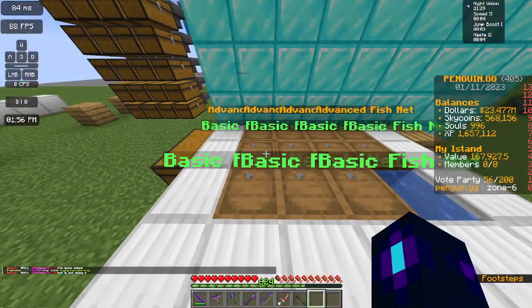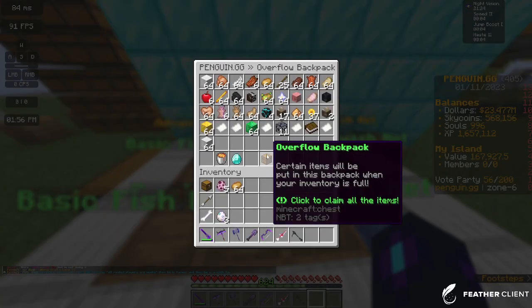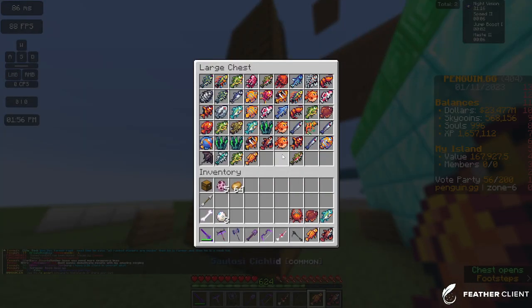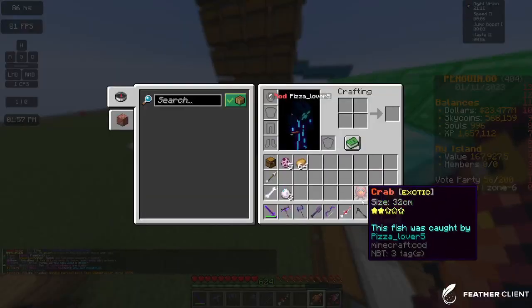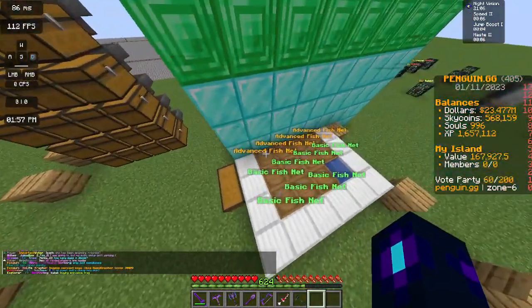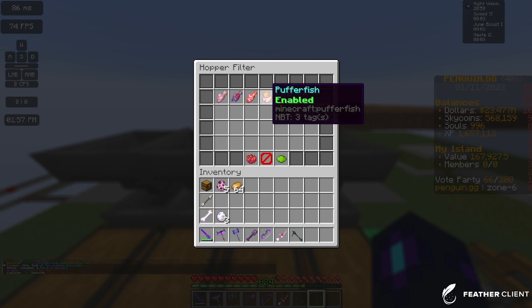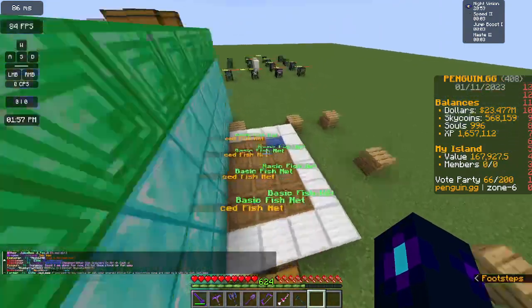Down here we have fishnets, which are very useful. What I like to do is claim them, then stand in the chunk with the fish hoppers and throw them on the ground so the hoppers pick them up and put them in chests. Unfortunately they are bugged at the moment — these are supposed to be the different tiers — so hopefully it'll be fixed soon.